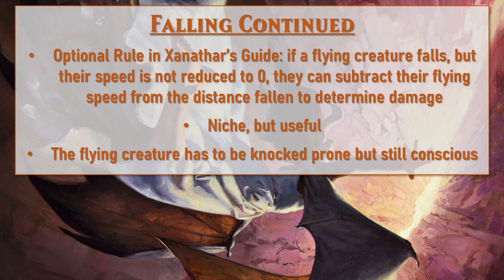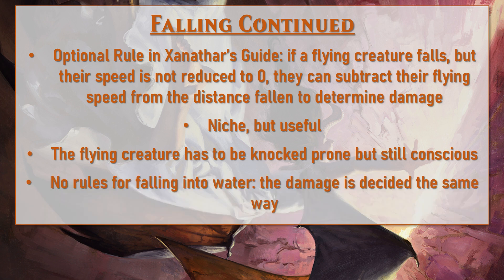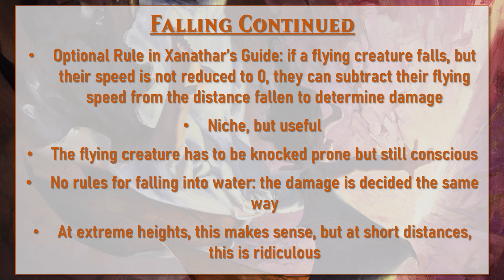One other bit of rules to discuss — or more the lack thereof — is falling into fluid, falling into water. Rules as written there is really no effect based on whether you're falling into water or onto hard concrete. Physics-wise, once you're hitting terminal velocity and falling super far, hitting water is pretty much the same as hitting concrete. But in shorter falls the logic doesn't really make sense — jumping off a 10-foot diving board into a pool would deal likely 1d6 damage, and that doesn't really track.